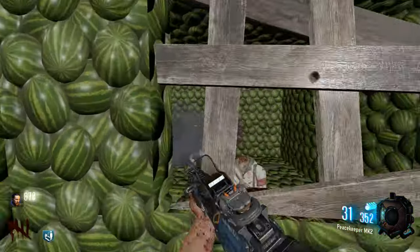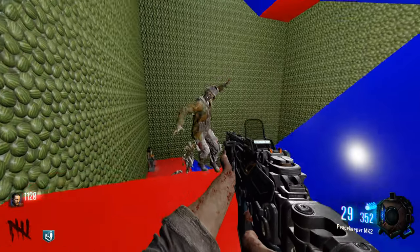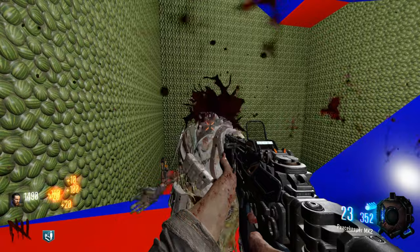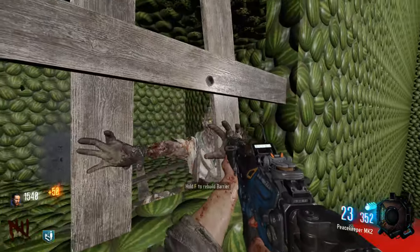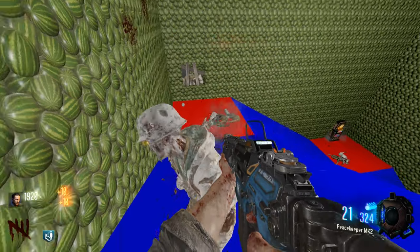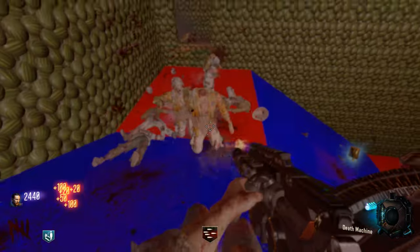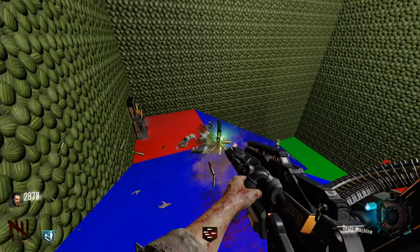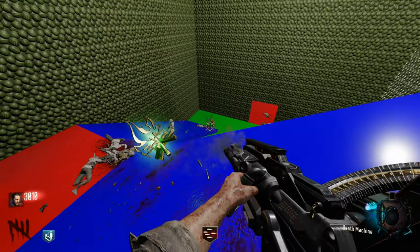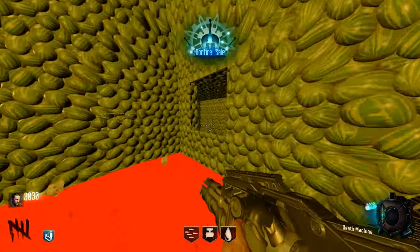We'll see how this goes. This is an actual Death Machine - nice. What is that? Bonfire sale? I don't need a bonfire sale. There's no Pack-a-Punch yet. Are there weapons in the world, or did that just randomly appear somehow? I think that's just the only wall weapon. This is weird.